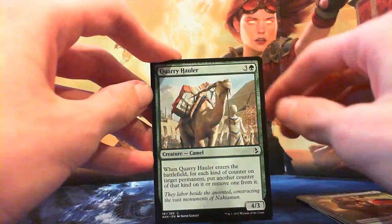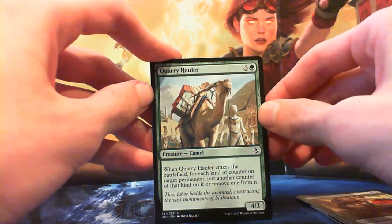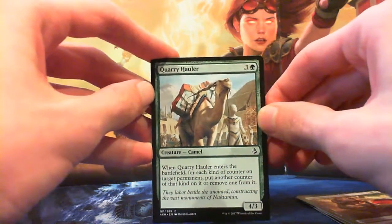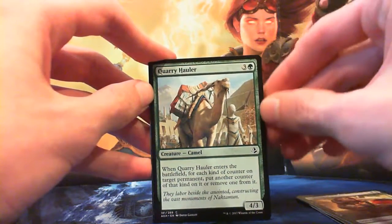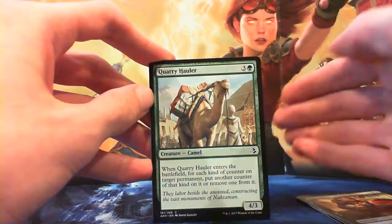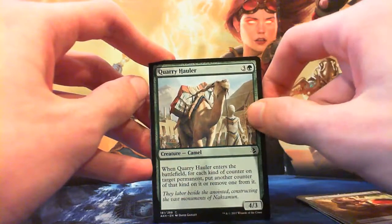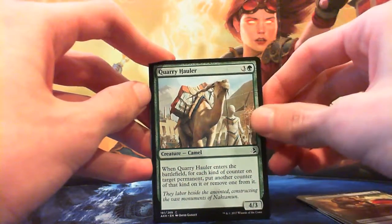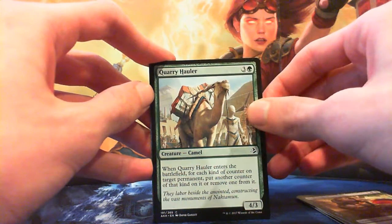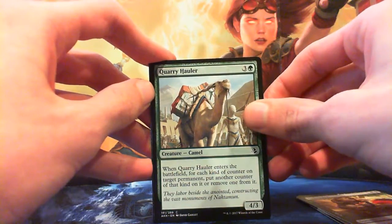Quarry Hauler — three and a green for a 4/3 Camel. When it enters the battlefield, for each kind of counter on target permanent, put another counter of that kind on it or remove one from it. This is good if you're on the green-black -1/-1 counters plan, or playing against it — you can take a counter off one of your own guys, or if they have something that's one -1/-1 counter away from death, just kill it. Not bad, don't mind this guy.